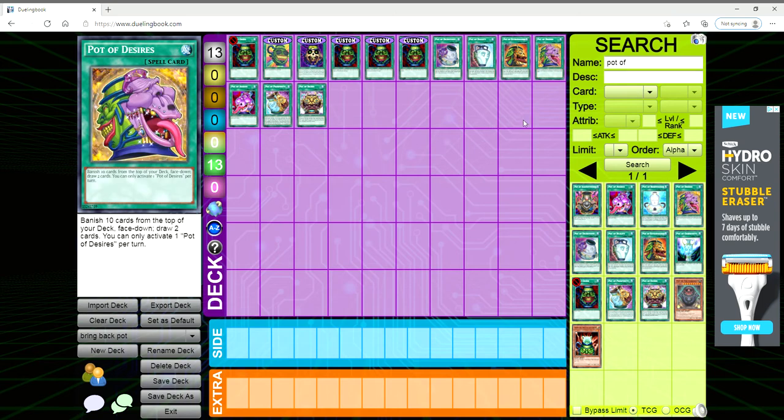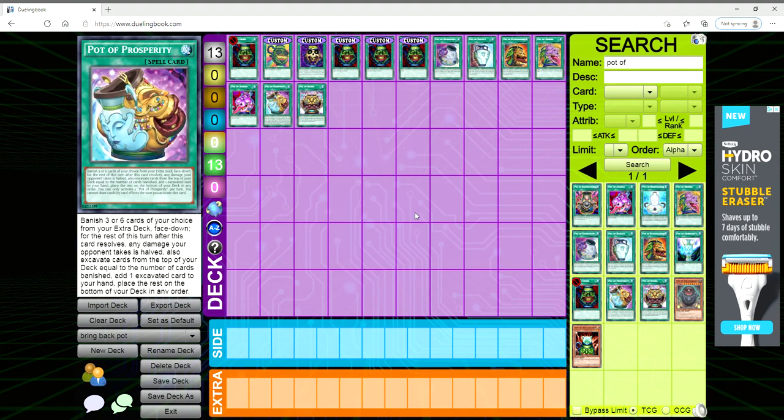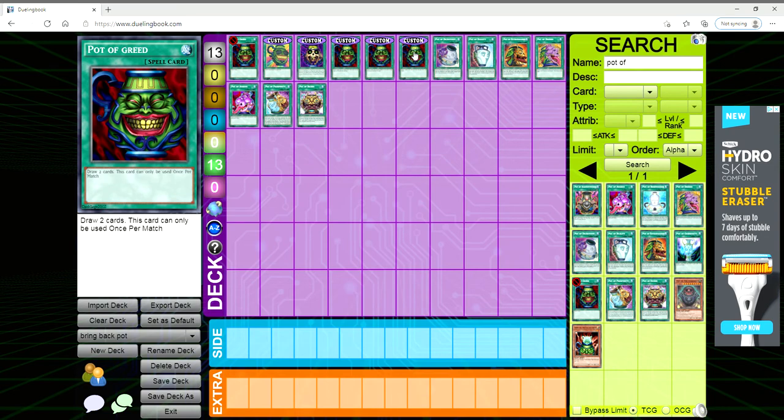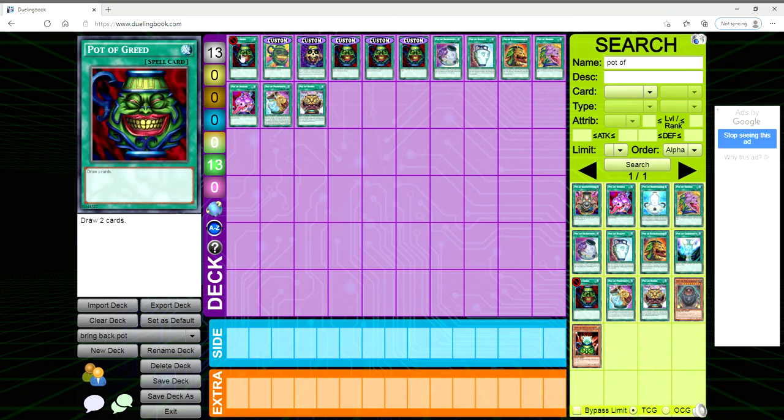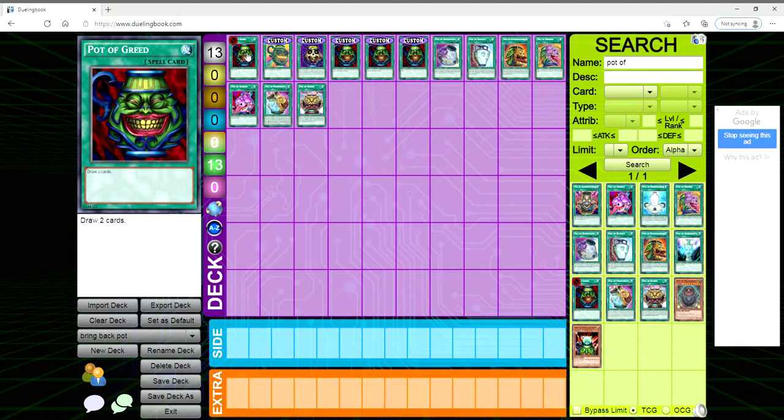You have Pot of Desires where you banish ten to draw two, and Pot of Prosperity where you can choose which three to six extra deck cards to banish to excavate. I started looking at custom Yu-Gi-Oh cards to see if any seemed balanced enough to use as an errata on the original Pot of Greed. I'm not saying this should or will be done — I just thought it would be good for discussion. Being able to play one Pot of Greed to draw two means you're playing a 38-card deck and getting a mindless plus one, which is very overpowered.